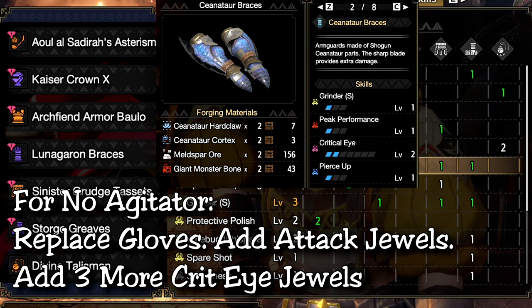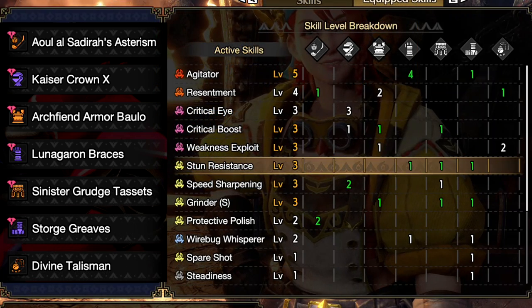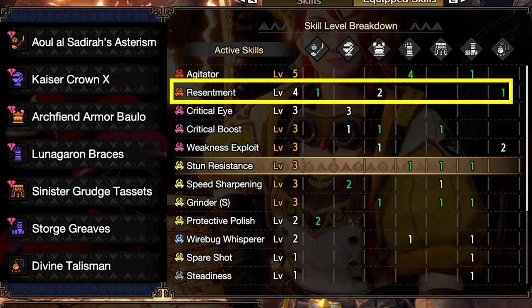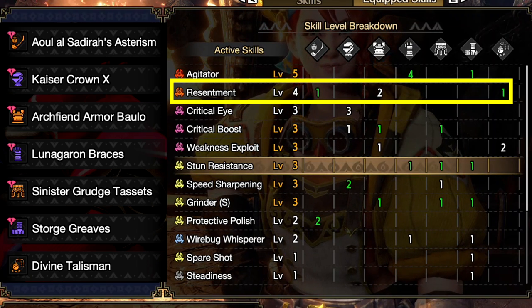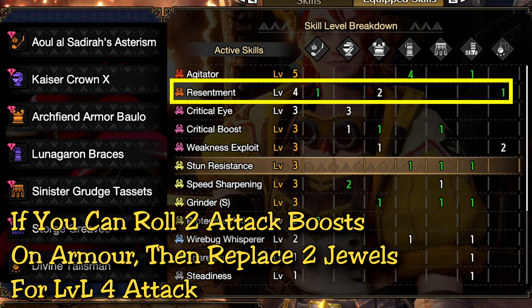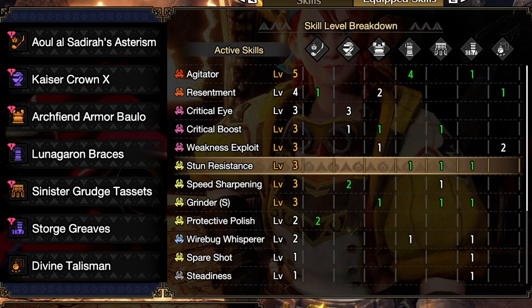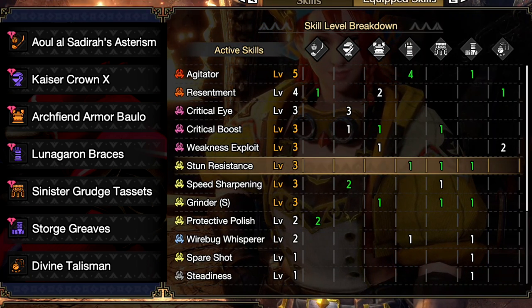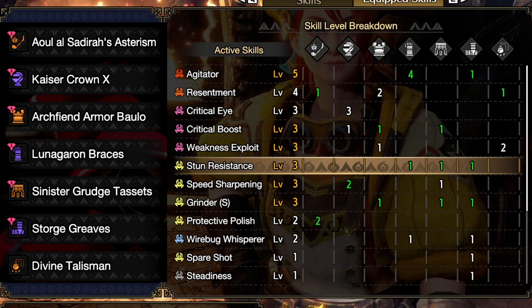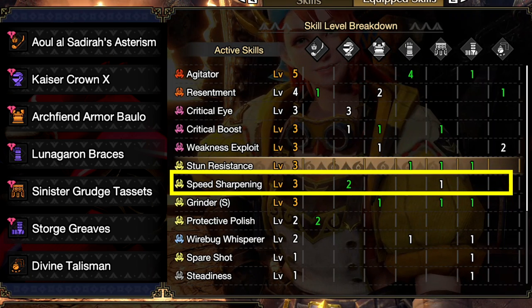I love Agitator even though it's not mathematically the most ideal against afflicted monsters, but it's also not a big loss. If you don't want Agitator, I would recommend changing the gloves out and replacing the Agitator jewels with Attack — aim to get as much attack as you can. You will also lose 15% affinity without Agitator, so you'll need 3 more levels of Critical Eye to compensate. For this build I'd recommend the Shogun Senator gloves for Critical Eye with a built-in Grinder S, so you can replace one Grinder S jewel and add more attack or comfy jewels. I have level 4 Resentment — because of Bloodlust you go through periods of red recoverable health, so Resentment gives bonus damage during those times. Make sure you have max Speed Sharpening; this build really depends on max Grinder S.